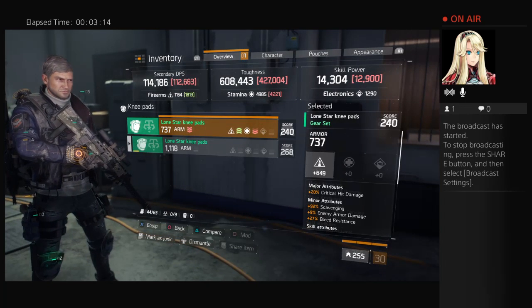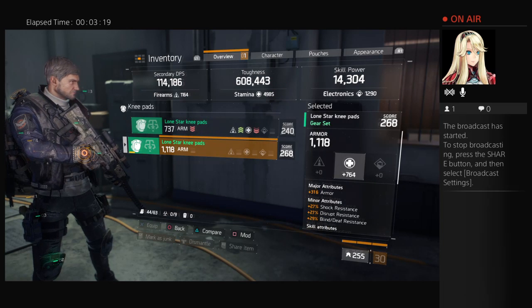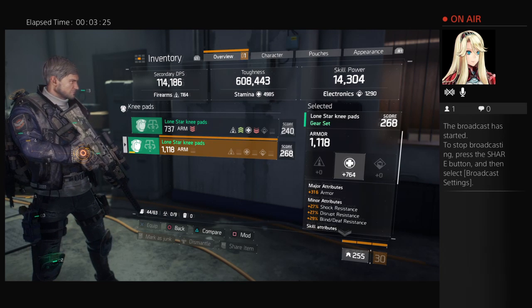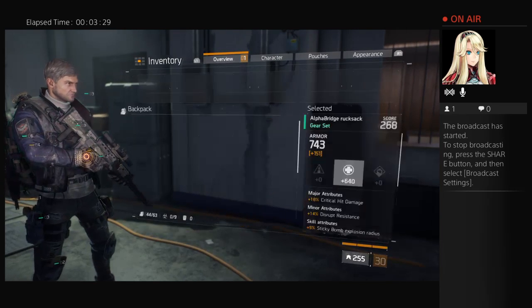Let's look at the knee pads. I only have one knee pad on me right now — Lone Star. It does give me that extra armor right there: 316 armor as a major attribute. We're going to go look at my backpacks.